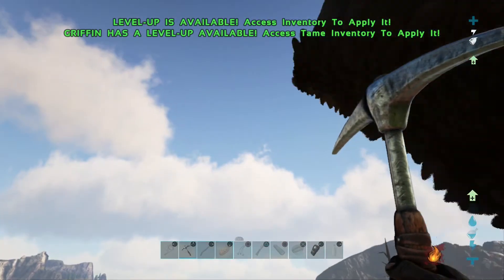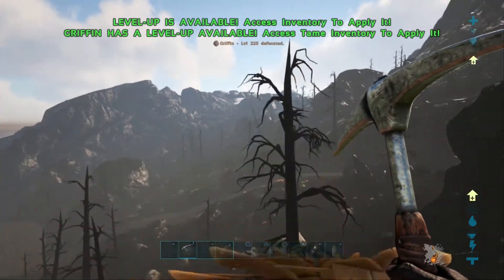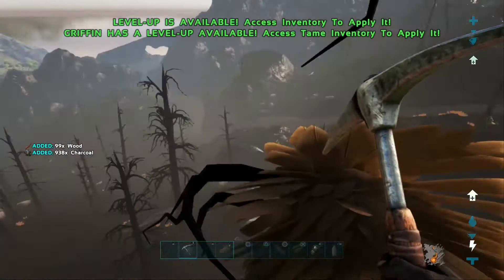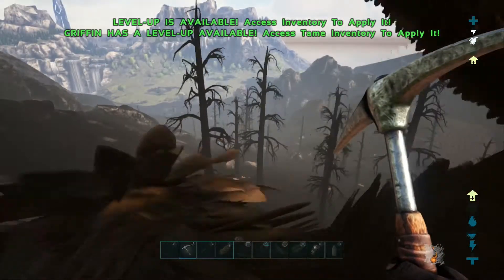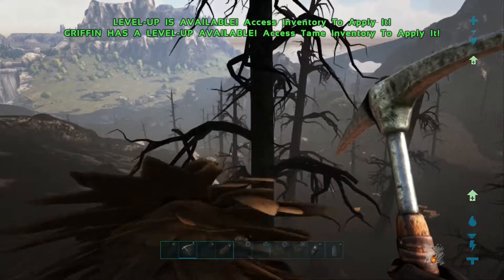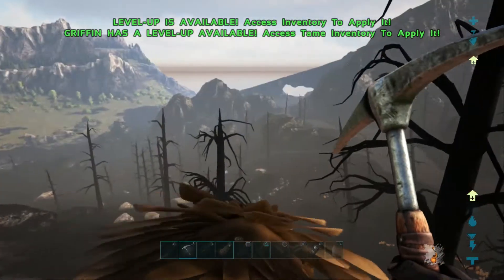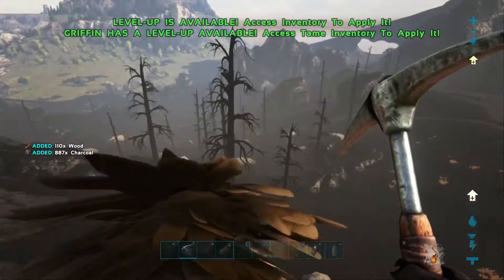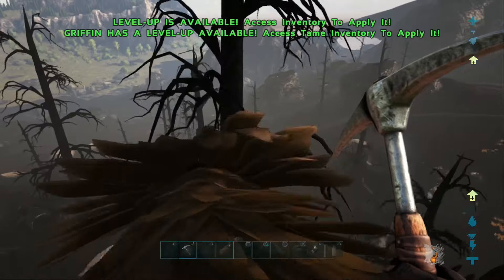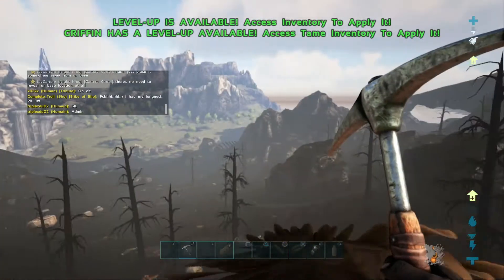Now obviously this server is boosted rates - we have 15 times rates on this server - but you'll get way more charcoal way more quickly than if you go and burn a bunch of wood. If you come here on a quetz or something on an official server and use that to hold all the charcoal, you can definitely get a lot of charcoal and you'll be able to cook your gunpowder up really really quickly and easily.